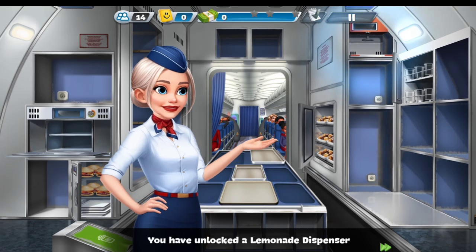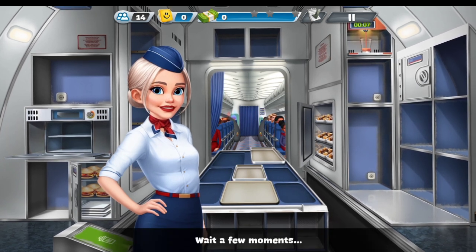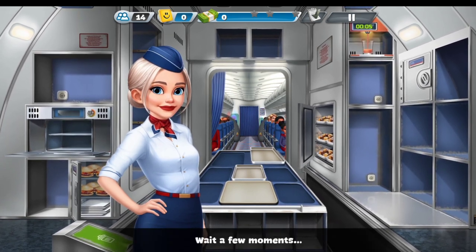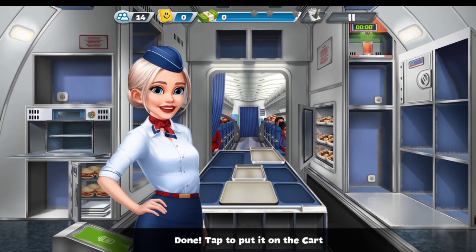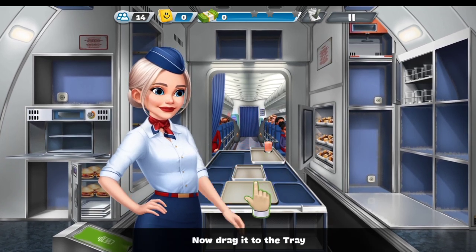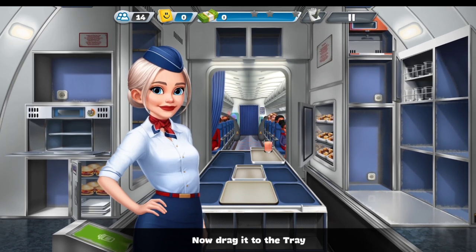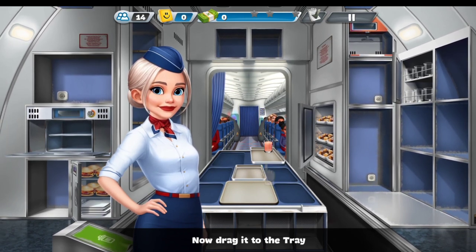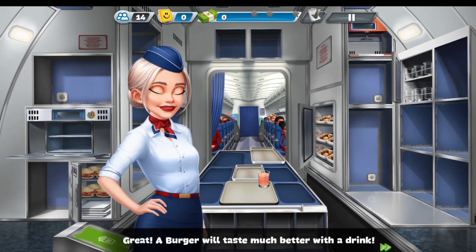You have unlocked a lemonade dispenser. Tap. Wait a few moments. Done. Tap. Now drag it to the tray. Great — a burger will taste much better with a drink.